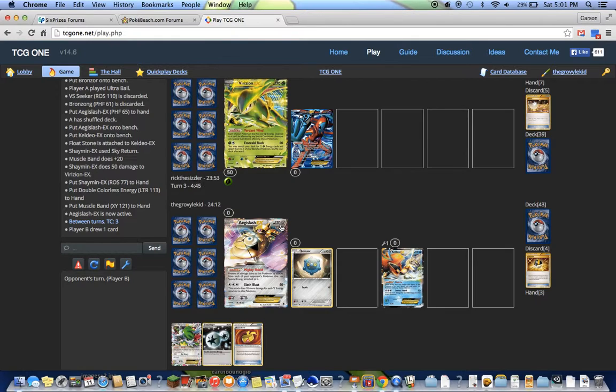Regardless, the main strategy behind Virizion Genesect is still the same: use Virizion's Emerald Slash, throw energy onto Genesect, and G-Booster. And if they play Plasma Energy, I have Aegislash and its Mighty Shield, which stops those Plasma Energy cold unless they use G-Booster.